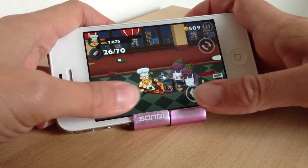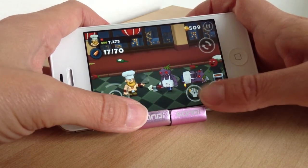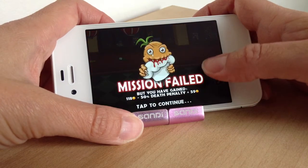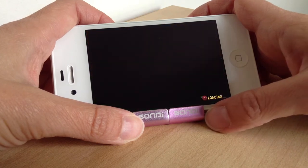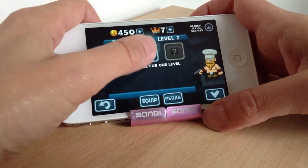They can be tough little ones at times as well. As you can see, these ones don't want to die. And I've died. At the end it will tell you your score in coins. You can start playing again if you want to, and again you just use the different weapons that you want to purchase.